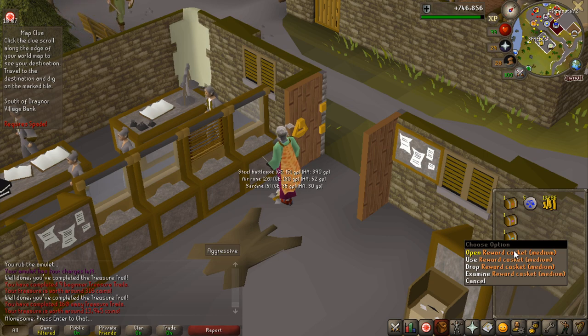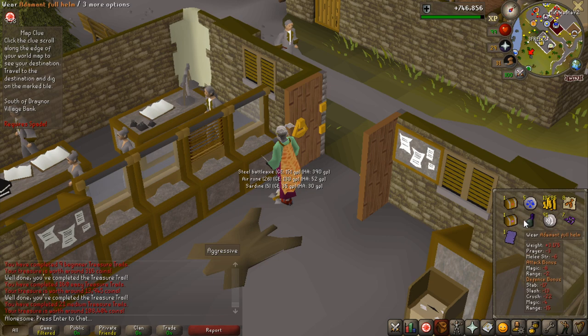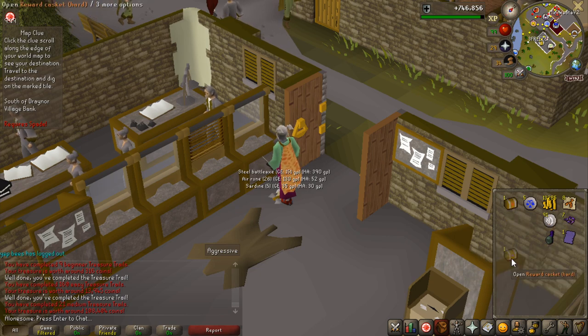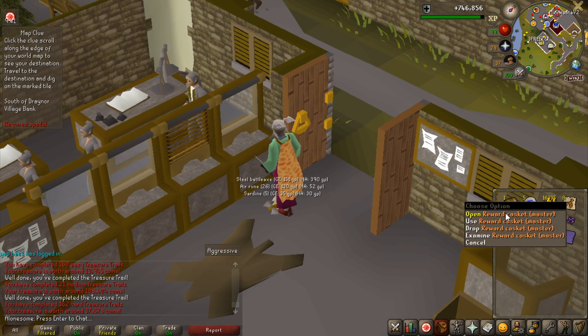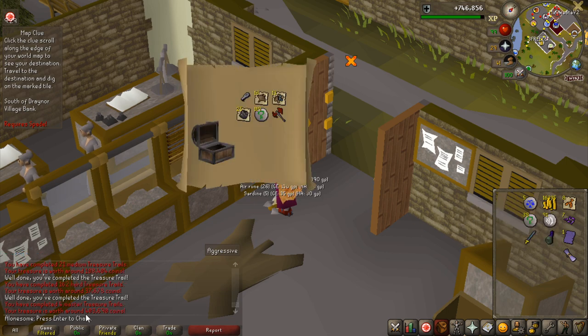Medium - now we actually have a chance to get something that might be worth something. 1 in 200 chance of getting ranger boots I think. That is not ranger boots, but 100k is pretty good for a medium I would say. So now we're into the bigger ones - the hard and the master. Let's start off with the hard one and get 37k. Wow, these are underwhelming so far. But I guess that's to be expected. Now I really hope this master can redeem it, because so far we've made like 150k. It cannot - 400k. That is a very average clue opening.